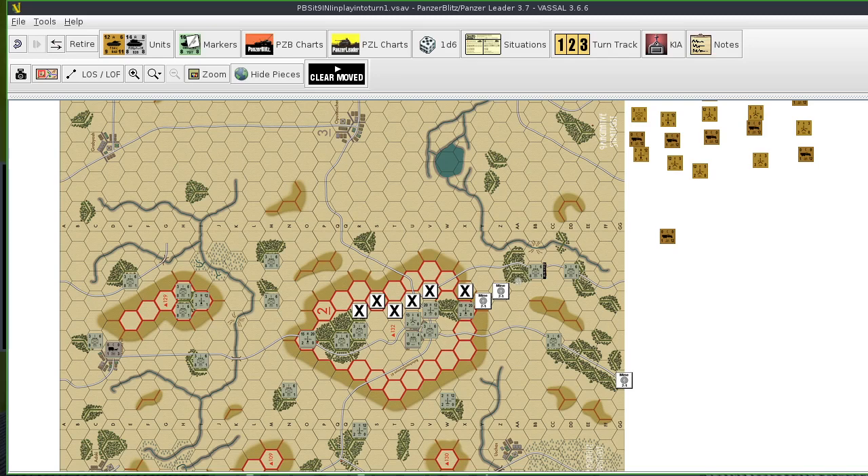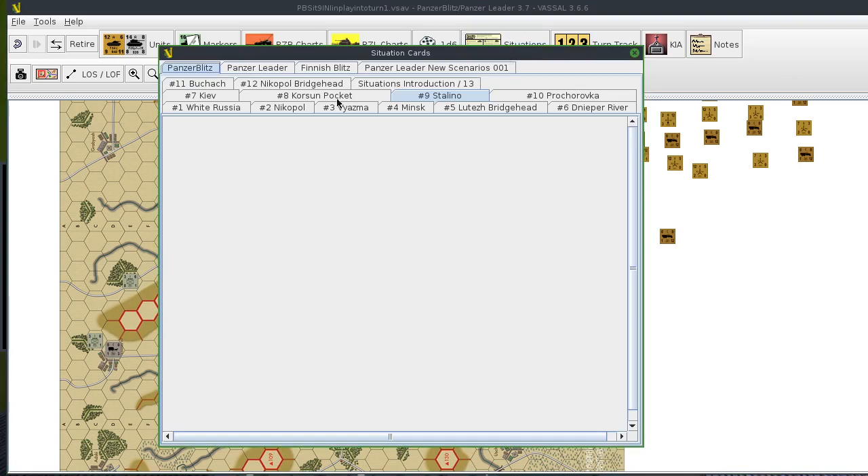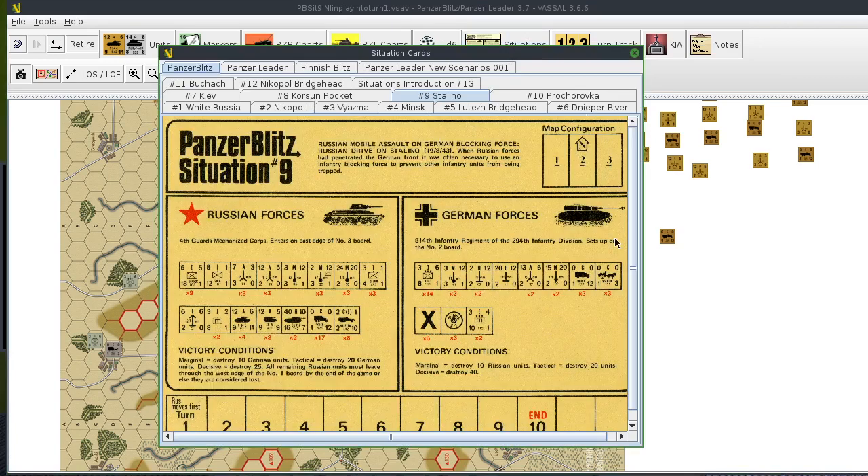So I'm going to start and read the conditions. It's a Russian mobile assault on a German blocking force. Russian drive on Stalino, 1943. When Russian forces had penetrated the German front, it was often necessary to use an infantry blocking force to prevent other infantry units from being trapped. The Russians have to get units — they start in the east from board three, cross boards three, two, one, and leave board one. Otherwise, those units are considered eliminated.